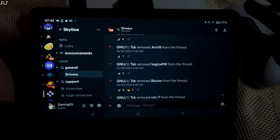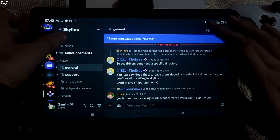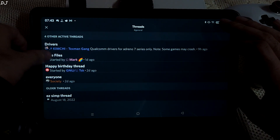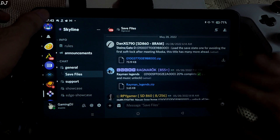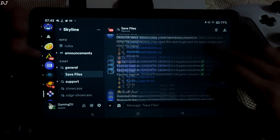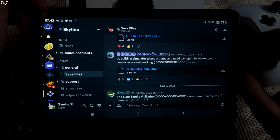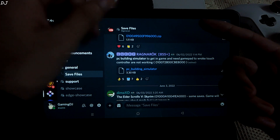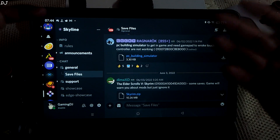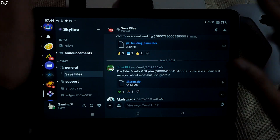From this server you can also obtain game save files. Just go to the general section, tap on the hash icon, and tap on save files. Save files for different games have been uploaded here. In order to run some games, we are required to use save files — for example, games like Pokemon Let's Go Pikachu, Let's Go Eevee, Metroid Dread, and Darksiders Warmastered Edition. I obtained all of my save files from here.